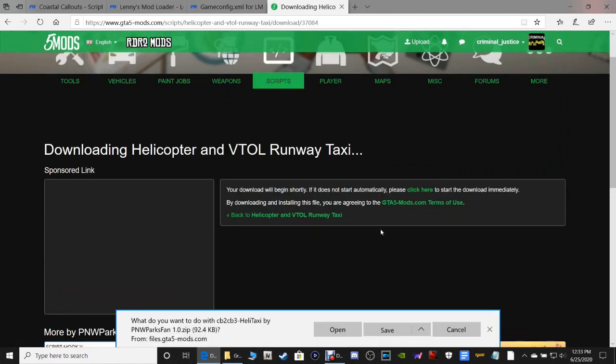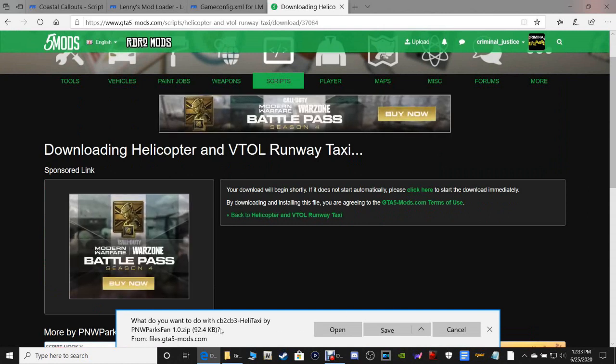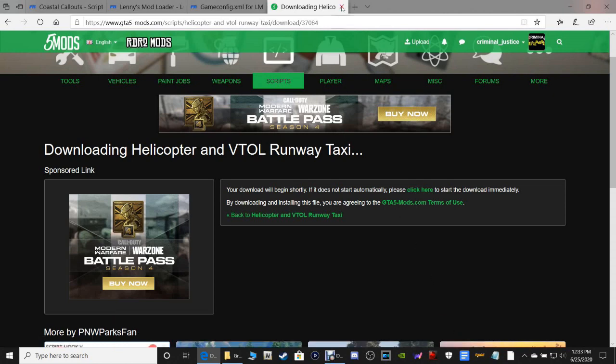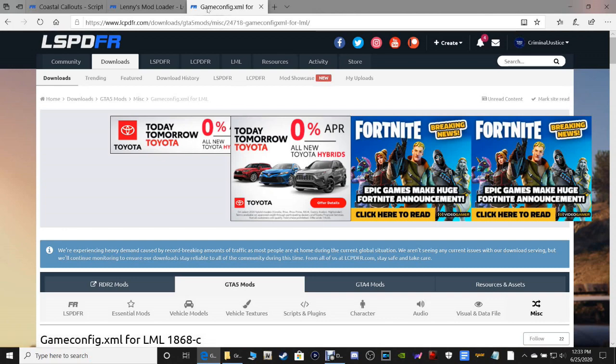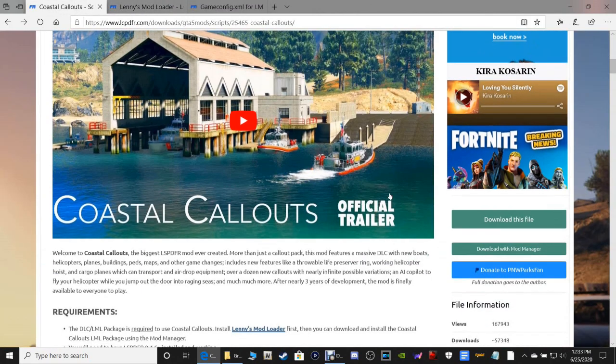Anything from Coastal Callouts, it allows you to taxi it. It's really cool. So what do you want to do with HeliTaxi? Just save it where you want as long as you know how to get to it. Now let's click out of that, and we are going to go back to the Coastal Callouts page.